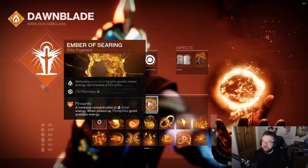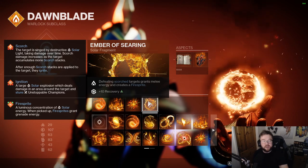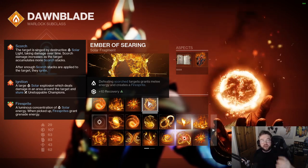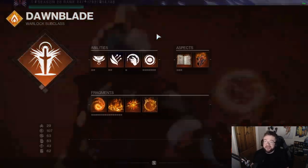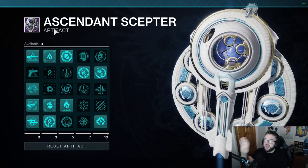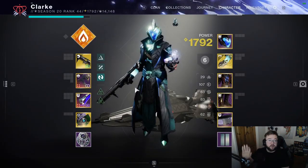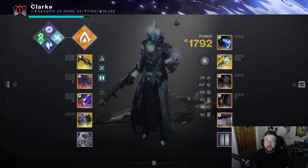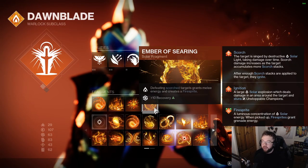I like Ember of Seren: defeating Scorched targets grants melee energy, which is great. It also creates a Fire Sprite — Fire Sprites are new in Lightfall. As you can see on screen, it basically generates grenade energy. If you're using Season 20's Ascendant Scepter, picking up a Fire Sprite can also get you armour. It also gives you some Recovery, which is nice.